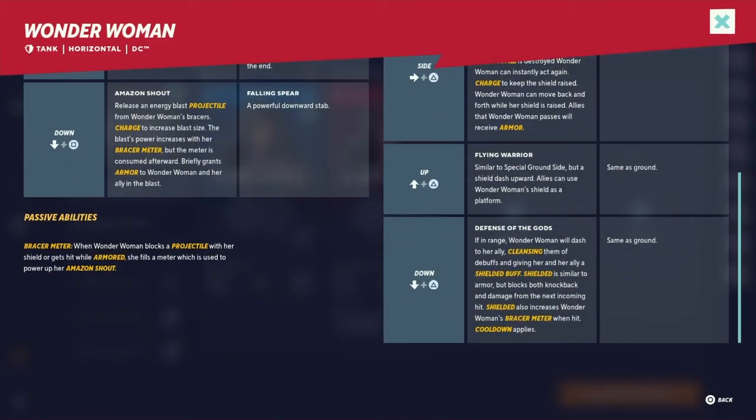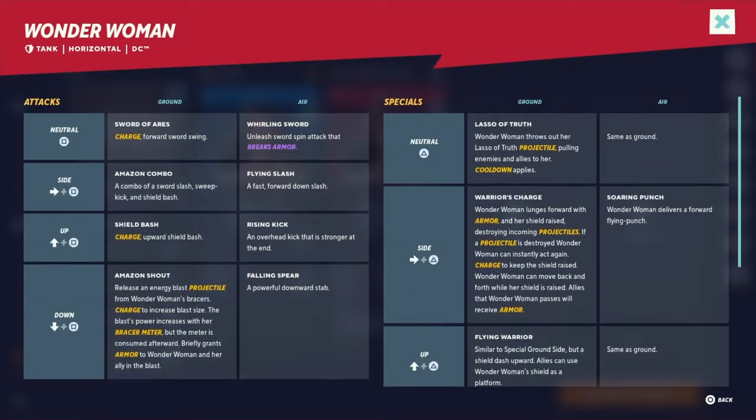Passive abilities: we got Bracer Meter. When Wonder Woman blocks a projectile with her shield or gets hit while armored, she fills a meter which is used to power up her Amazon Shout. Amazon Shout is her down attack.